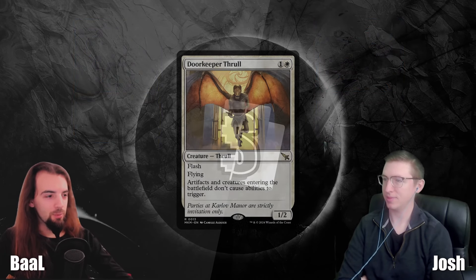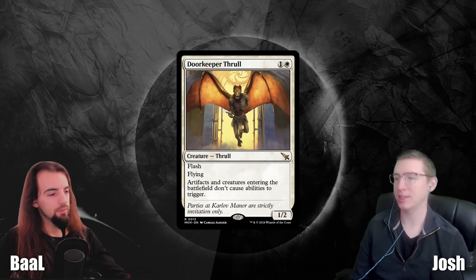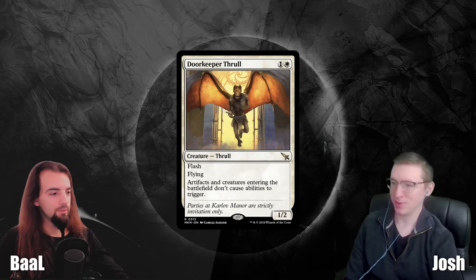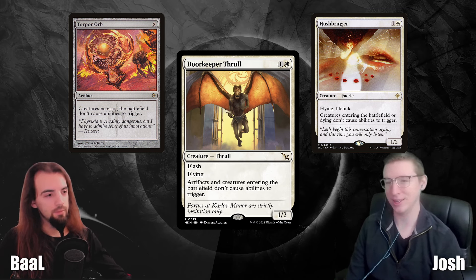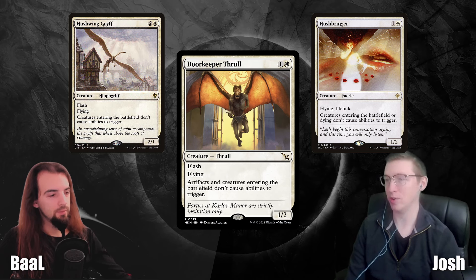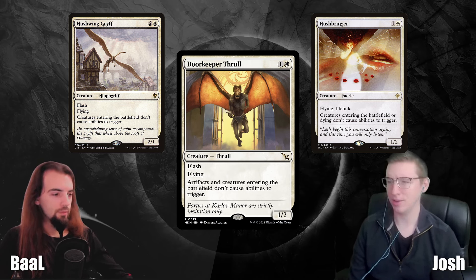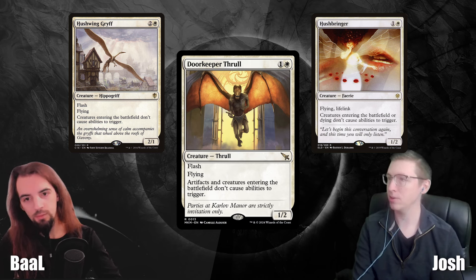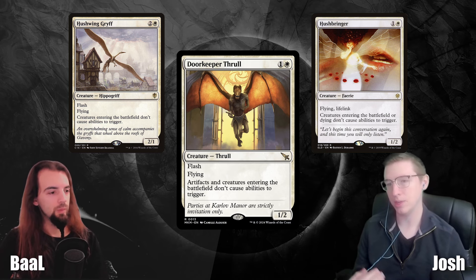Now we jump to the next card: Doorkeeper Thrall. It's a two-mana — one generic, one white — 1/2 with Flash, Flying, and the ability: Artifacts and Creatures entering the battlefield don't cause abilities to trigger. Right away we can compare this to Hushwing Griff, Hushbringer, and Torpor Orb. It is another Torpor Orb effect, this time on a creature. Just like Hushwing Griff has flash, this one also has flash but costs one less mana — so we're almost looking at a strict upgrade.